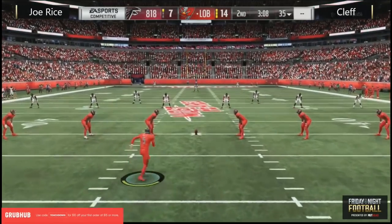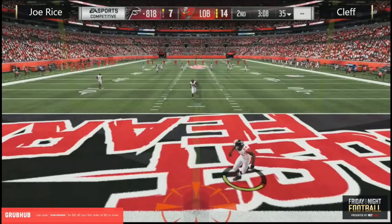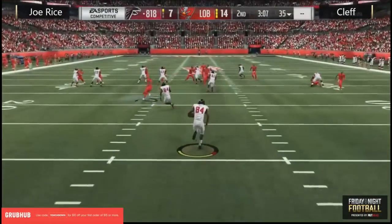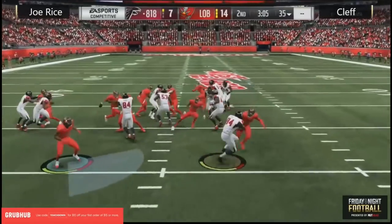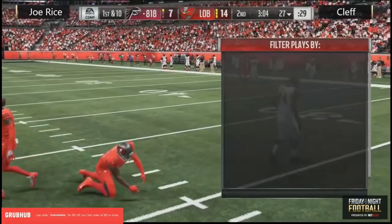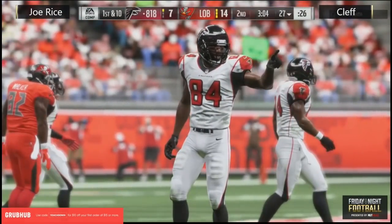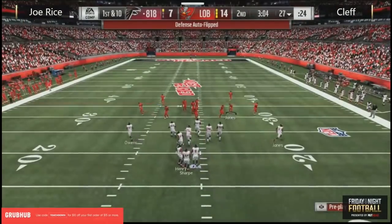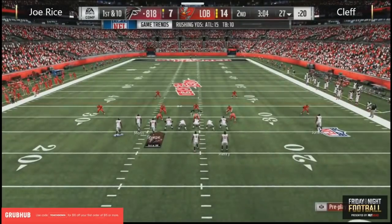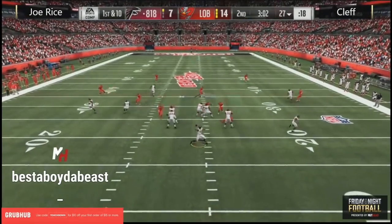Going back to that quarterback variety conversation — when you've got a guy like Vick that can do everything a Dan Marino can do, with the quick release, the deep throw accuracy, the short throw accuracy, these are end-game Madden Ultimate Team discussions. So why would you limit yourself with a guy that cannot scramble, cannot move in the pocket, when Mike Vick can do basically all of it?